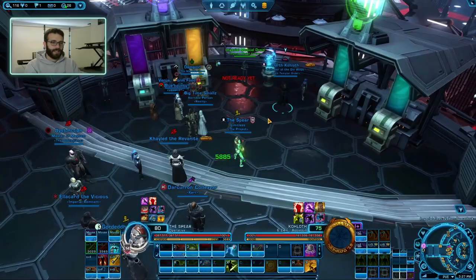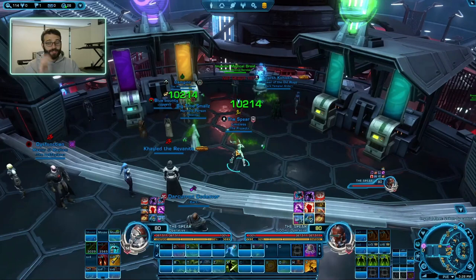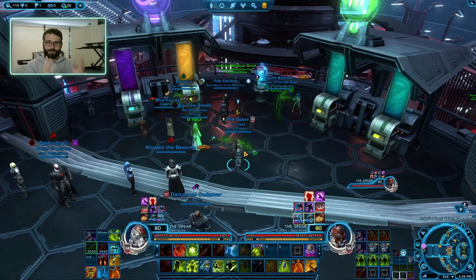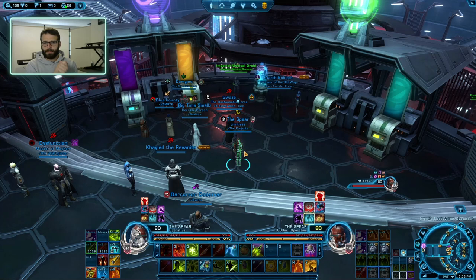Try to maintain four Colto Probes — that's kind of the sweet spot for most healers. With four friends, we have about enough time to maintain probes on four people and still have time for our other healing abilities. As a general rule of thumb: keep two stacks of probes on four people.